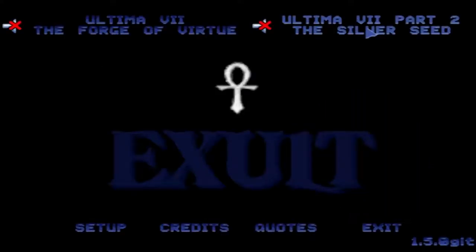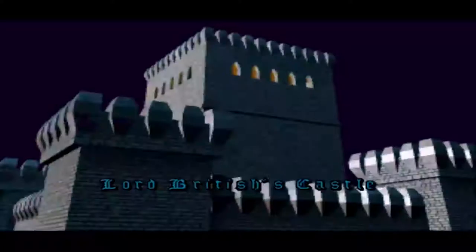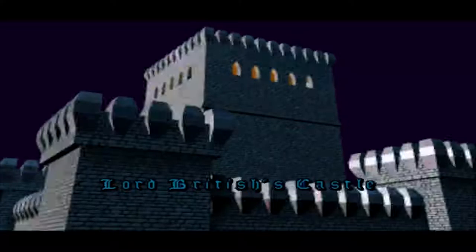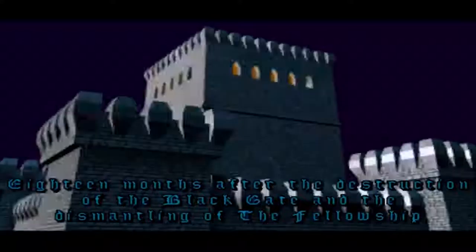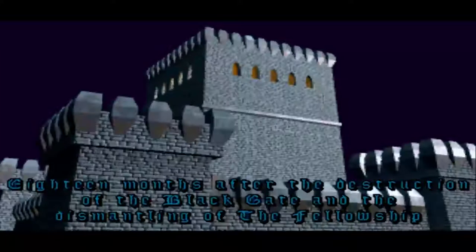Hey guys, welcome back to The Button Press. I am your host Sasha. Today we are going to start Part Two of Ultima Seven, including the Silver Seed expansion pack. We click it and the introduction leads us in — Lord British's castle, 18 months after the destruction of the Black Gate and the dismantling of the Fellowship.